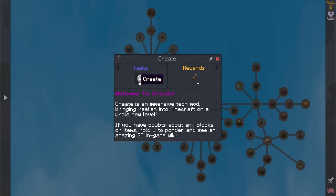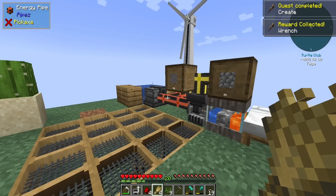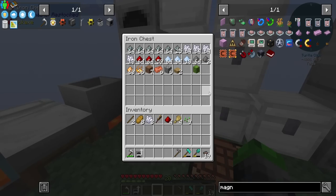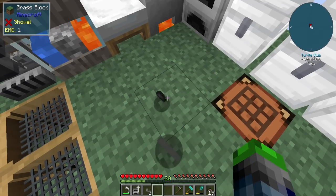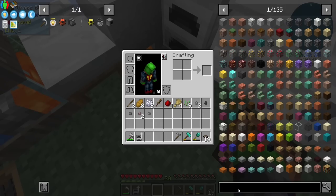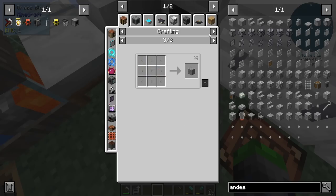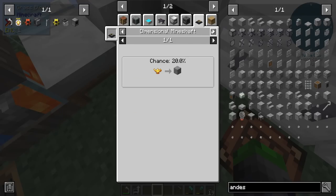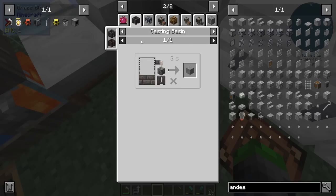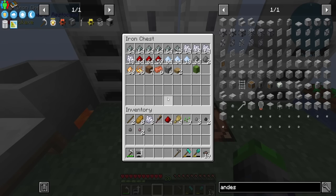Something we can do kind of quickly here is get into Create — we get a Create wrench and open up to other things we have the ability for. Andesite though, I believe we still need to do. Is there a better way to get andesite? There's mystical agriculture, diorite, productive bees. Wait — Philosopher Stone. Let's get one of those. We have everything we need to get that, I believe.